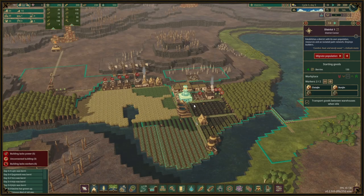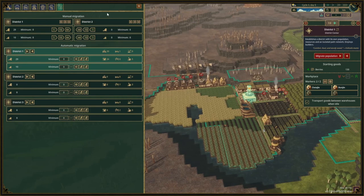Let's start with manual migration. This is shown in the top part of the migration panel. Please note that the game automatically pauses when this panel is opened. On the top we see the selected districts, which we can cycle through or quickly select the district we want from the drop-down.